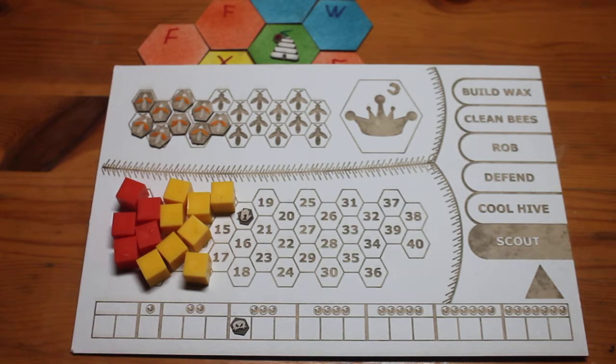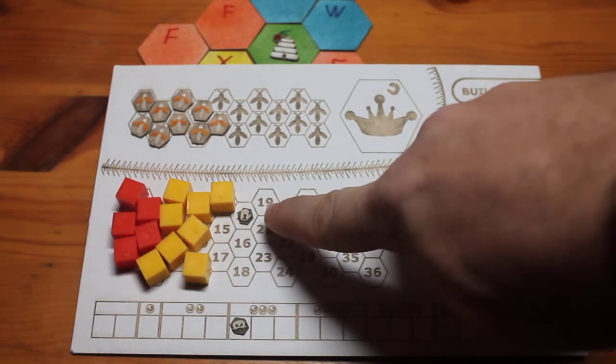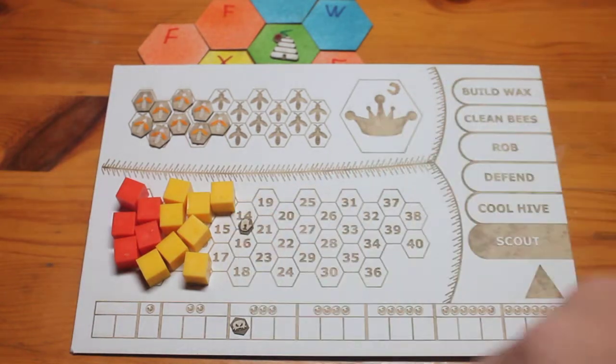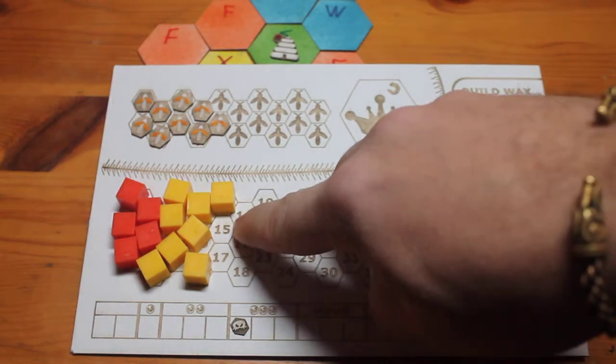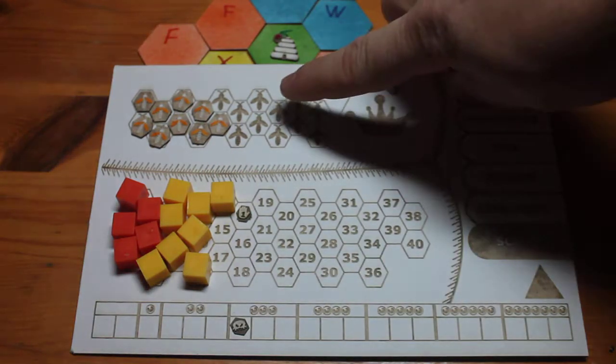In the game there are two ways that you can swarm. Here we have a hive set up previously just for example purposes. It has seven on the disease track, it has 14 whacks as you can see by this hand icon on the 14 space there, and it currently has several honey and pollen resources, and nine workers.